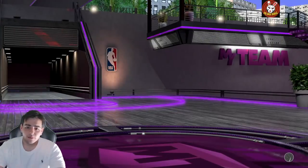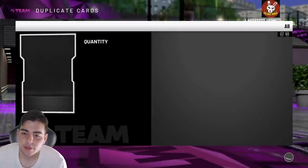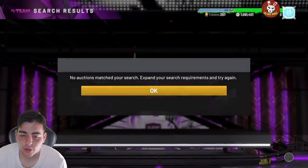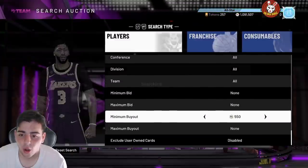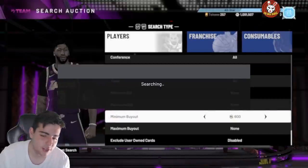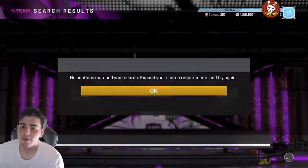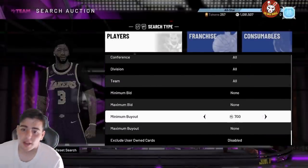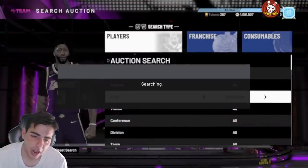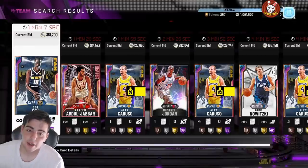If you guys didn't come to the stream, we missed three Carusos, an Allen Iverson, and two Jamal Crawfords back-to-back in one hour — we missed seven Opals. The Opal sniper has been hot. If you really want to make MT and have patience, I sniped for an hour and missed seven snipes. We got one snipe and it was Caruso, which isn't really a big snipe.